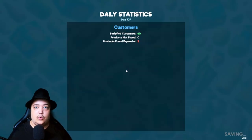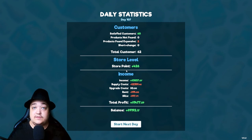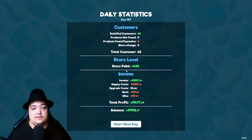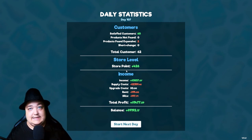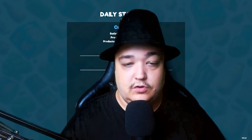Let's see the profit. Day 107 — that's a lot of days that have passed. My profit today was $1,477 — that's a good amount of profit. My balance now is $9,192.